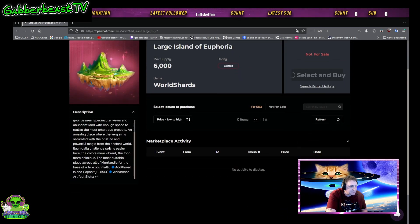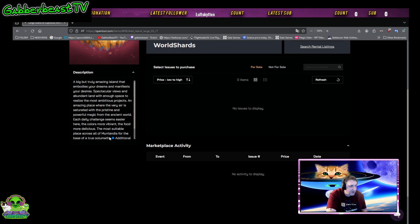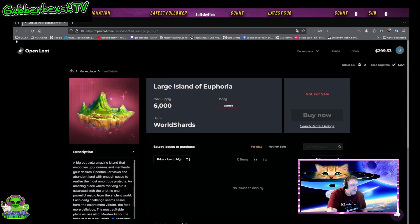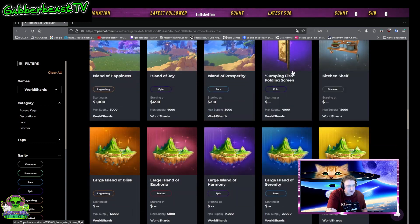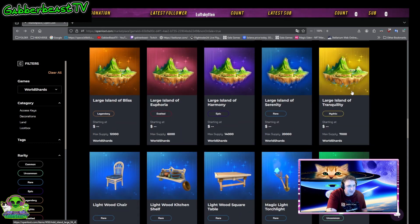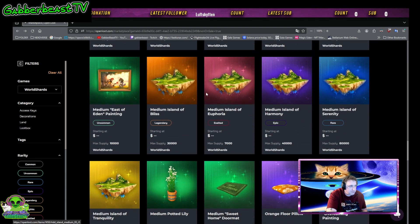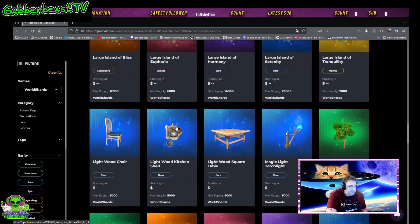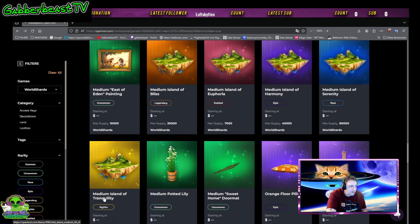Exalted — that's going to give you 6,500 island capacity and 4 artifact slots. You want more artifact slots, you want to max that out. I think these will be dropping in the game, coming out of chests, maybe dropping from the rogue mobs — rare chance. There's large island, medium island, all different tiers: Rare, Mythic, Epic, Exalted, Legendary.